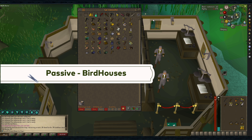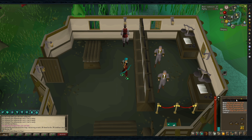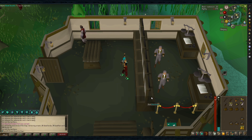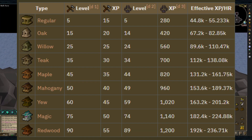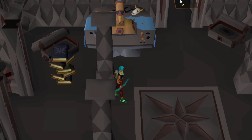A passive alternative is to do Birdhouse runs on Fossil Island. You must have completed the Bone Voyage quest to access it. Use a Digsite Pendant to get here quickly. You can start doing them immediately, assuming you have at least level 5 Crafting, and can do one every hour. All you need is four of the highest tier logs you can use, a hammer, chisel, four clockwork, and 40 hop seeds. Bind your Digsite Pendant to the mushroom on the hill for the most efficient route.